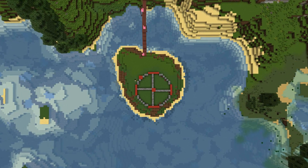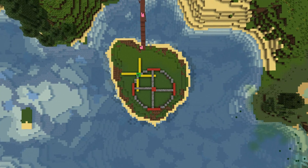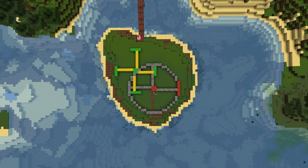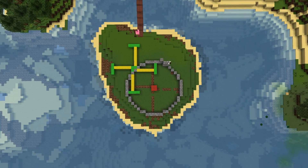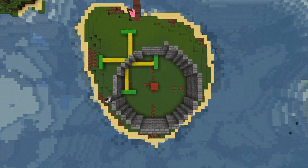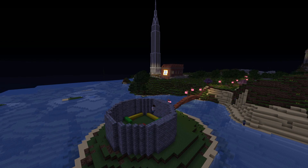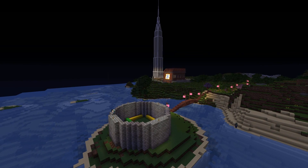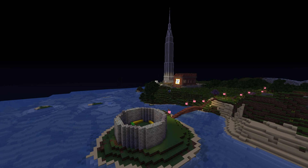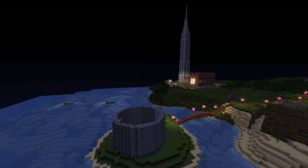I wanted to have one main circle which would be the main turret for her castle, the main building, the meat of her tower. And then another circle just connected to it that would be a kind of side tower to give the castle a little bit of differentiation and make it look more interesting than just a plain old simple tower. I coloured those in with different colour wool blocks so you can clearly see which belongs to which circle. Then once those were in place I began to build up with stone bricks.